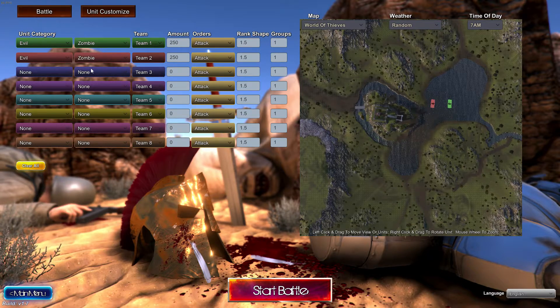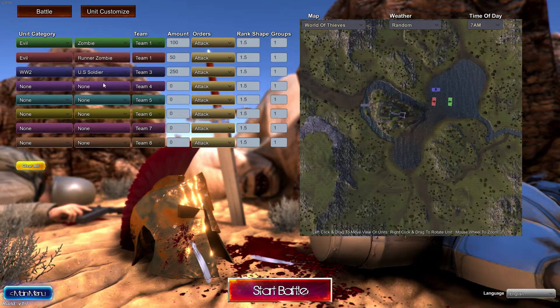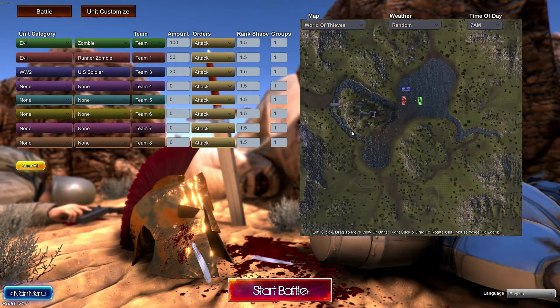I will add two species of zombies — fifty of them and a hundred of them. And against them I will add US soldiers, German soldiers, and German machine gun soldiers. Those should be enough.